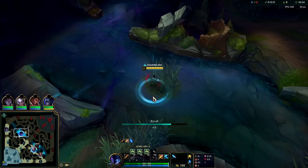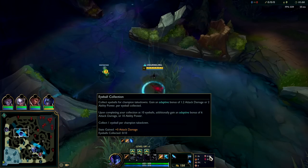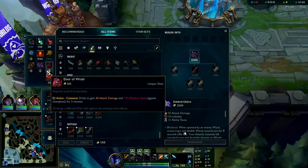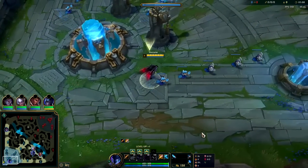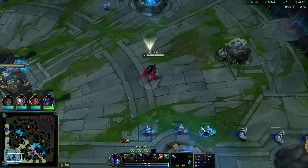Nocturne can generally get Umbral by the time he's level six, especially if you've gotten one or two successful ganks. If you go for things like Future's Market you can get it even sooner, but I would much rather have Ultimate Hunter because Ultimate Hunter is just kind of insane. The rune options for playing Nocturne like this are Hel Blades, Electrocute, and Lethal Tempo.